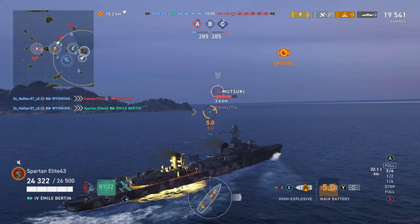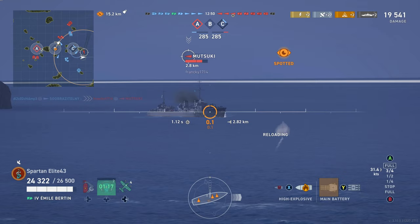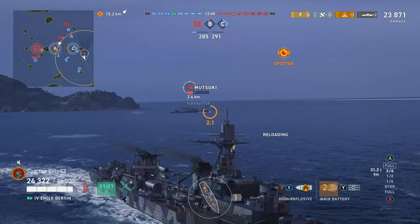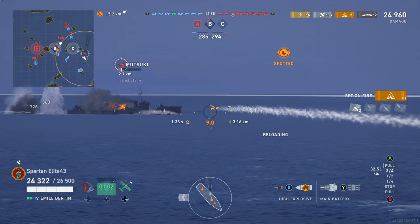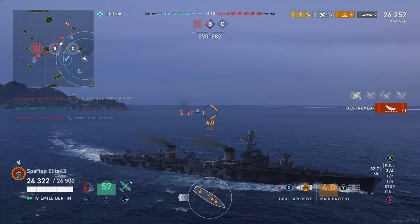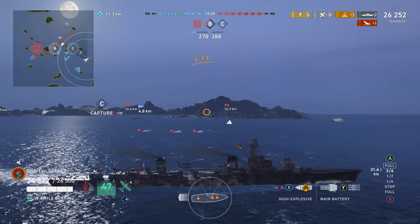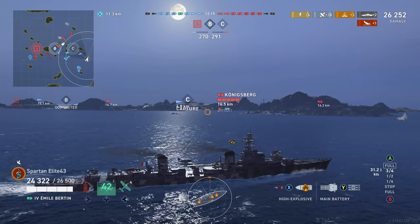We've got AP loaded and get a couple of full penetrations going straight through his bow. We're worried about torpedoes so we've got the sonar running. He turns broadside and we smash him with HE, knocking out one of his torpedo tubes temporarily. I don't want to sit broadside waiting for my guns — I want to juke out and get as much space between me and his torpedoes as possible. We see his torpedoes light up and we're pretty safe. He only got one set of torpedoes away, which is always preferable.